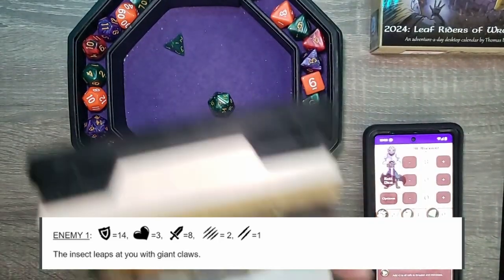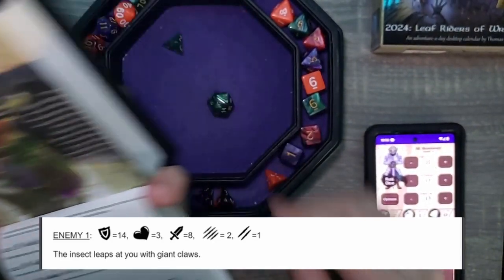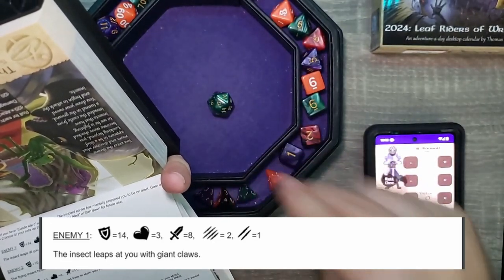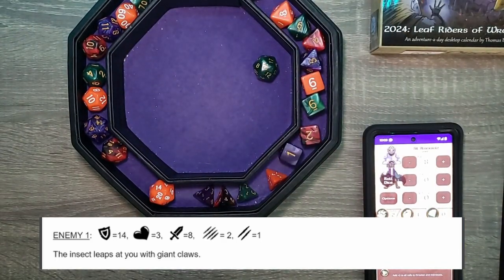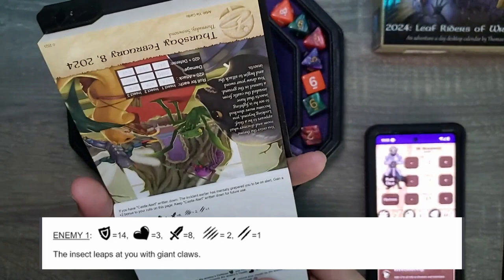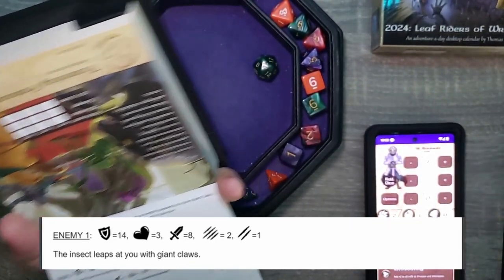That's a 10, so we miss. We've got to roll defense. 10 plus 3 is 13. Its attack is an 8, so we take partial damage — 1. Oof.